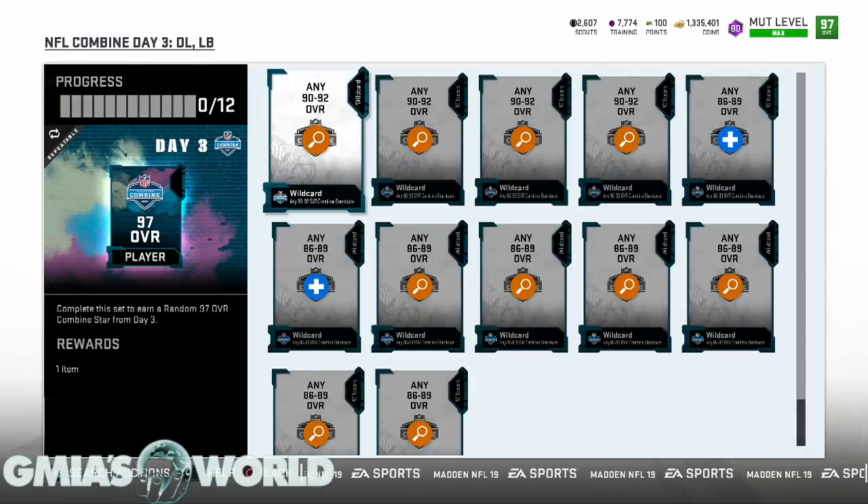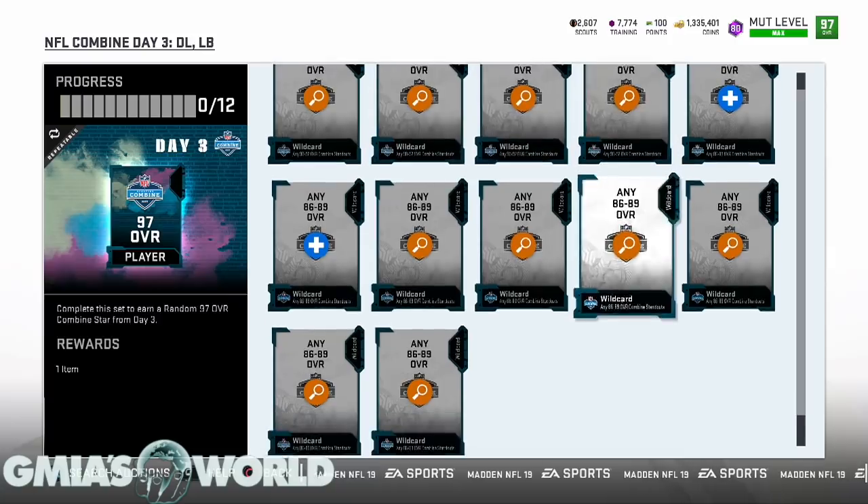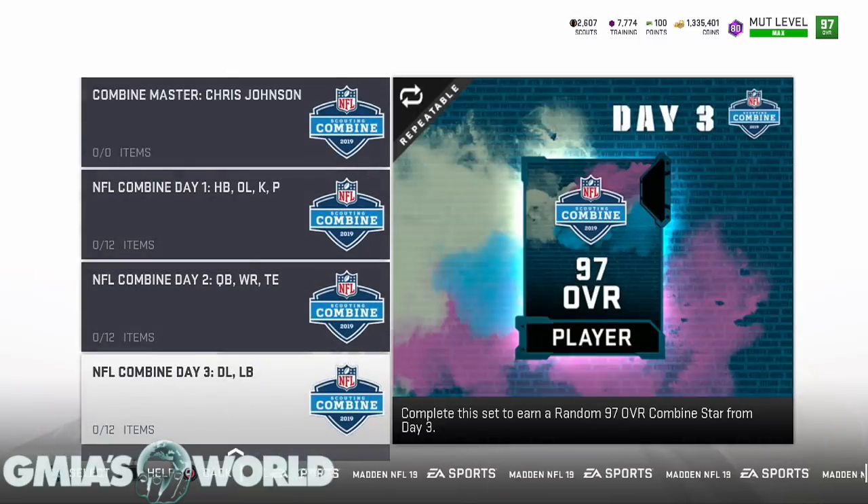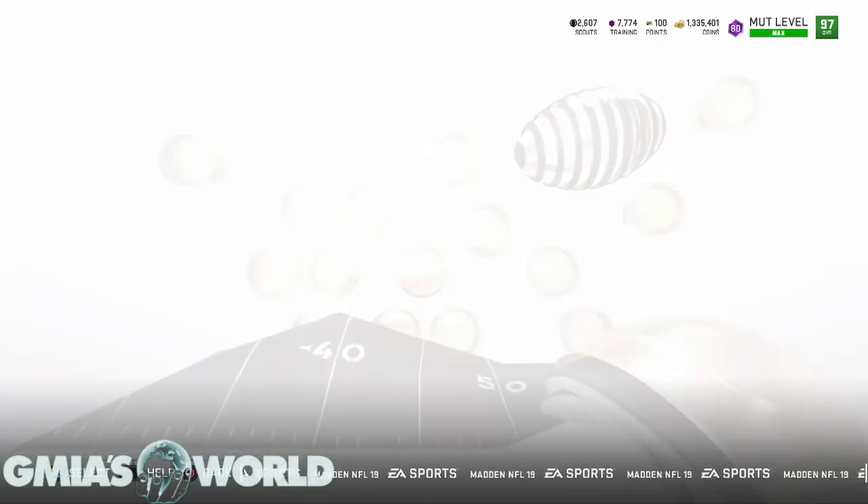It's always easier to just go out there and get the players that you want instead of trying to use these sets. Because EA, I believe, purposely makes it so that you just stop putting in cards that don't mathematically equate to what you're supposed to be getting back. Because once you put all the cards into this, the card that you're going to get — you're done. So we're going to go through some of the things right now and discuss what I think are some of the best cards.